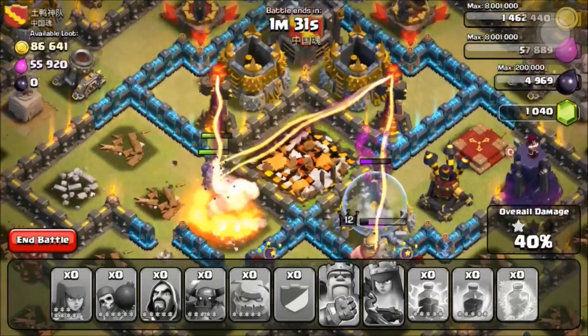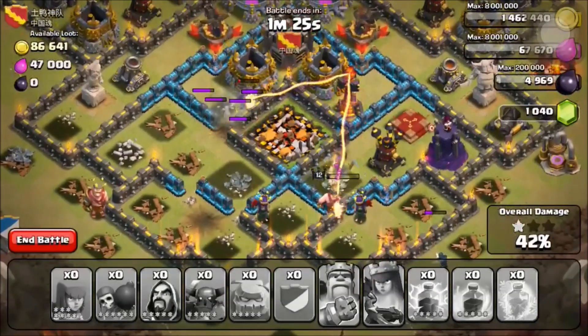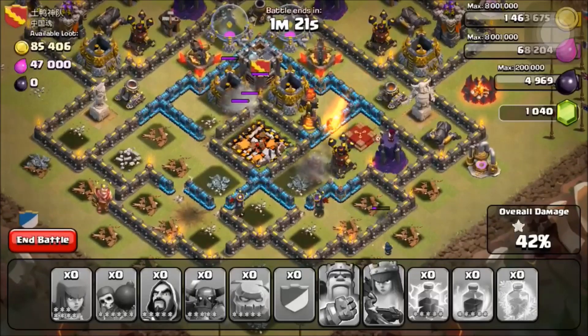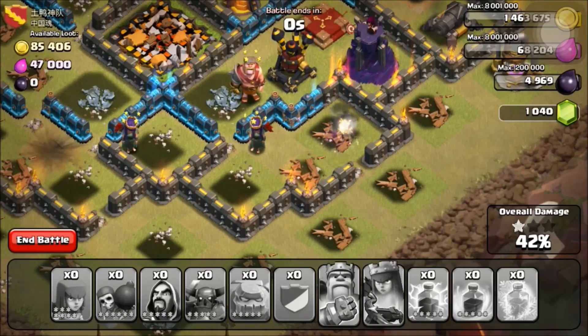I think those two golems will take care of that inferno tower but I don't think we're going to get to 50% — we're not going to get that two star. If we placed down that right golem a little bit better, we would have gotten that two star. Unfortunately we did not and we're gonna run out of time here. I hope you guys enjoy this raid. Now we're gonna be attacking another town hall nine or town hall ten base.